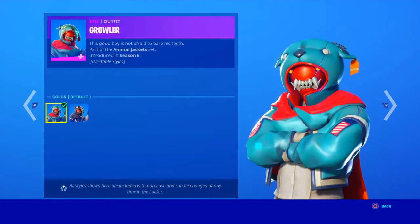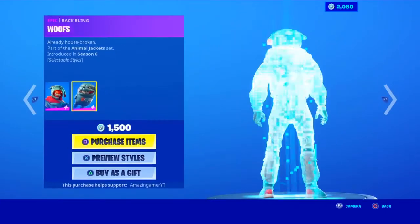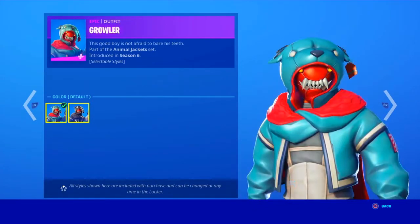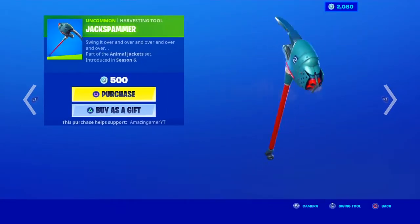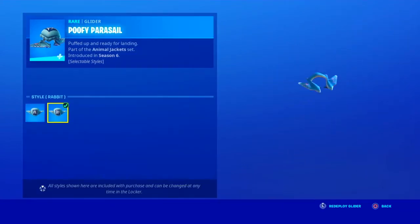The Growler is in the shop tonight with the default preview style and the black and white preview style, looking cool. With the bat bling Woofs — with the default and black and white preview style — we have the Jack Spammer, and the Puffy Paracel with the preview style rabbit and dog of course.